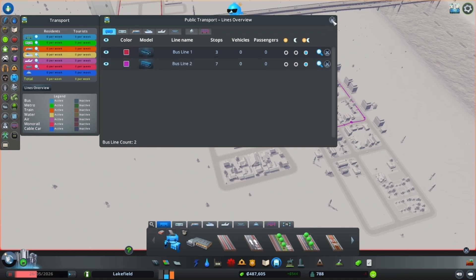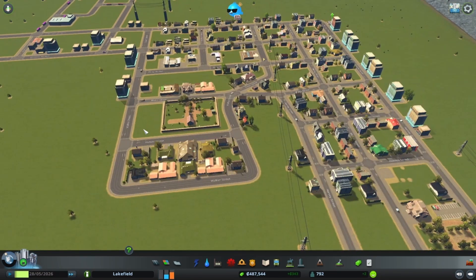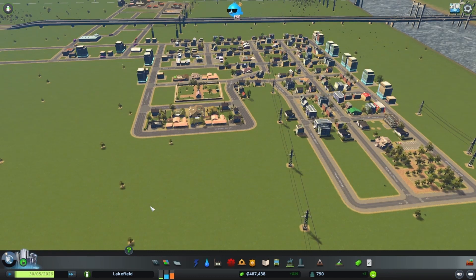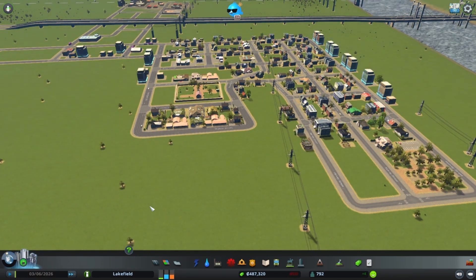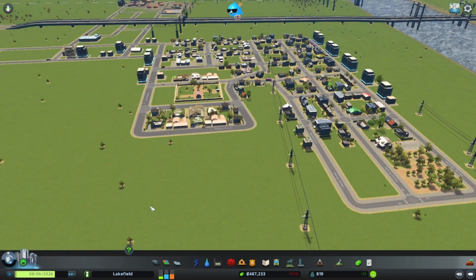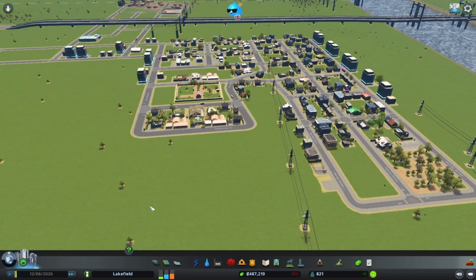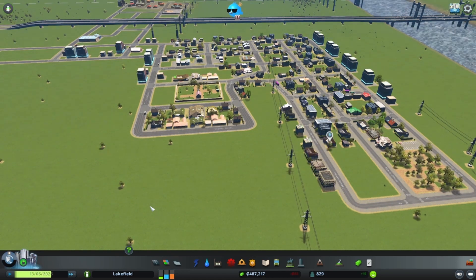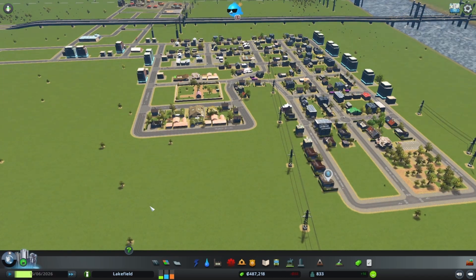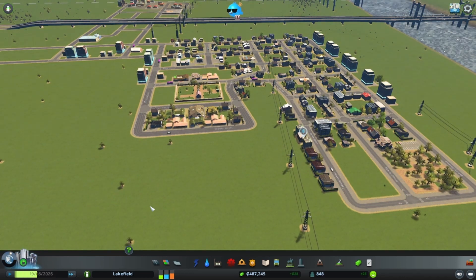Most buses start out with 30 passengers, which can fill up pretty quickly. So we now have two bus lines active. You can see houses are starting to pop in from the zoning I did in the last episode, and you can see that little purple — or mauve — bus going through the neighborhood.